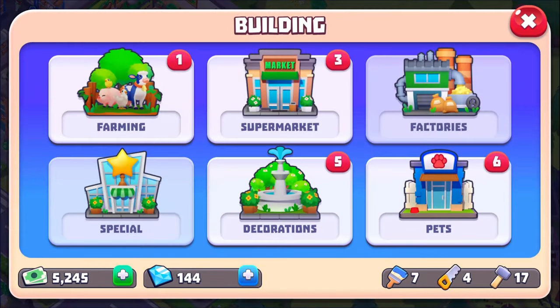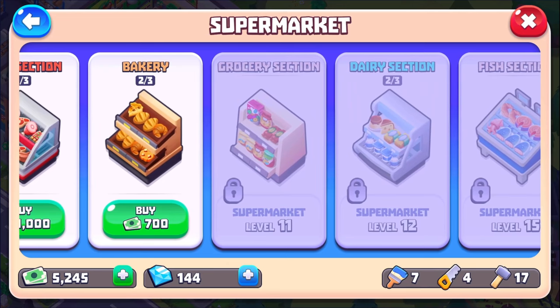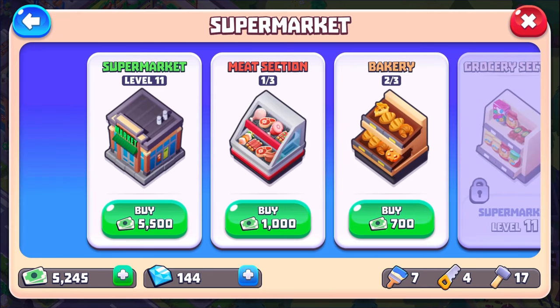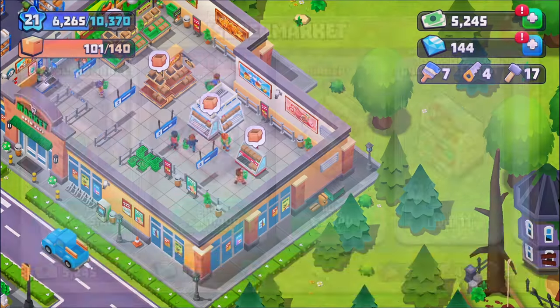I think I can probably do another one now, although I doubt I can afford it. I can't even afford it. I was thinking it would wipe me out, but yeah, I can't even afford it. So I can add another meat section or another bakery, but what I'm interested in is the grocery sections because that seems like it's going to be new. I'm going to have to find a way to do this one without wiping myself out.